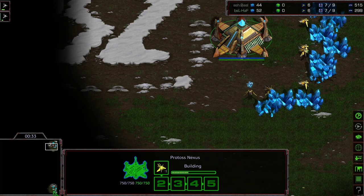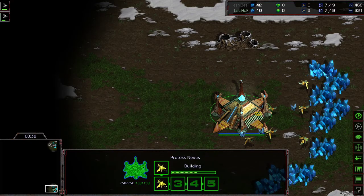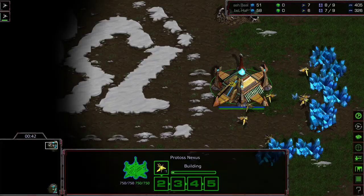I'll continue with the cast and I'll know what map it is as soon as they move out of their natural expansions. I'm trying to remember if this is the one with the Zerg eggs out in front, or if it's the one with the lower ramp. I think it's the one with the Zerg eggs where you just block the ramp.